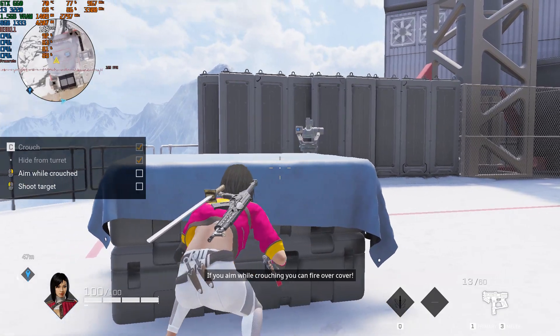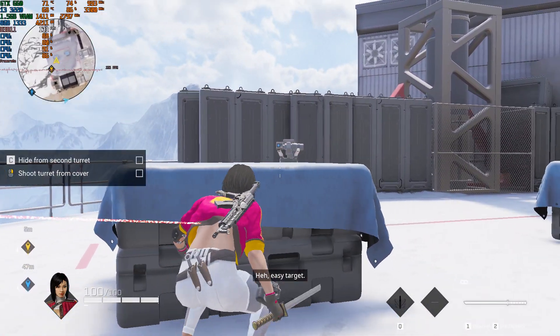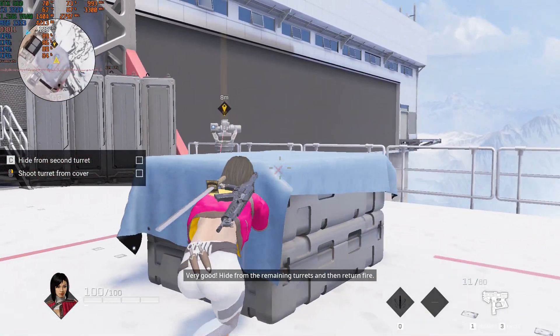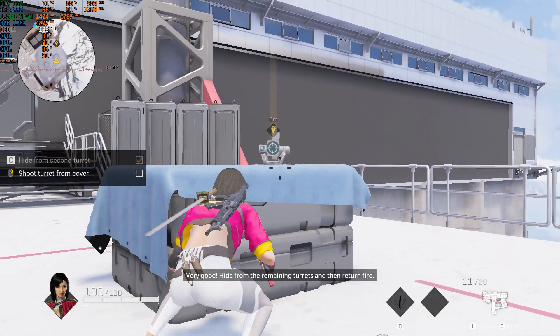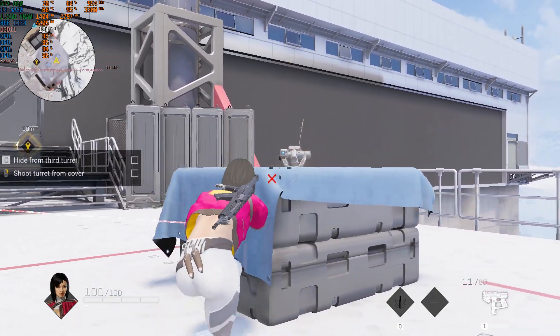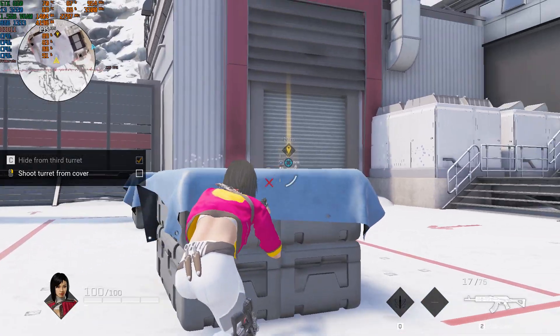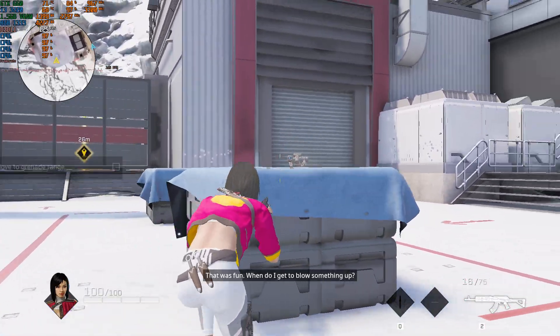Alright, listen. If you aim while crouching, you can fire — easy target! Very good! Hide from the remaining turrets, and then return fire. That was fun.